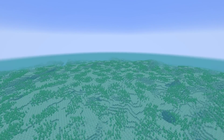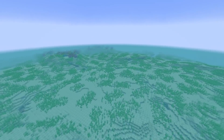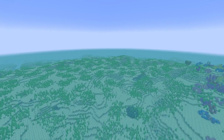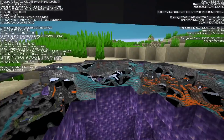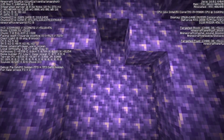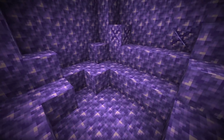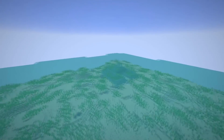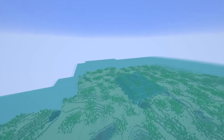From now on, geodes will only be able to generate up to y30. So a good way to search for a geode was to look at the bottom of the ocean — there was a good chance you could find one, still possible but probably not as likely anymore. Here we are in a deep ocean biome and I found a geode — this goes up to y38 roughly. The lowest block is indeed at y30, so the lowest block must be within y30. Just from flying around I can already tell there are definitely fewer than in 1.17 — definitely not as common anymore.